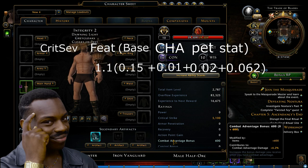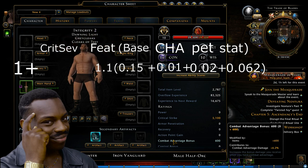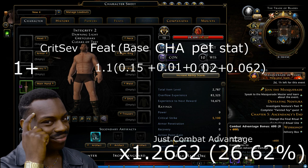I almost forgot — I have to add that one back in that I pulled away earlier. So it's actually one plus everything I just said. I'll plug that formula into Google to see what my damage multiplier is just from combat advantage damage, and the number I get is 1.2662. That means just from combat advantage alone I'm getting a little more than a 26% damage buff.